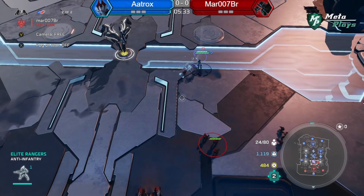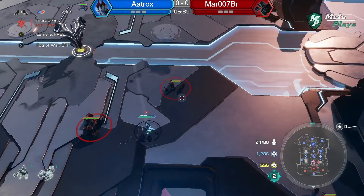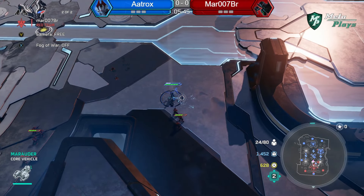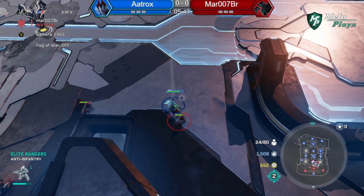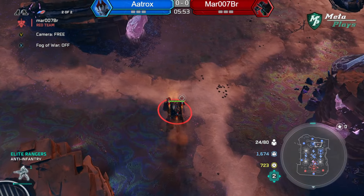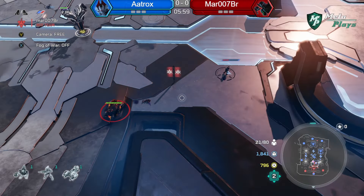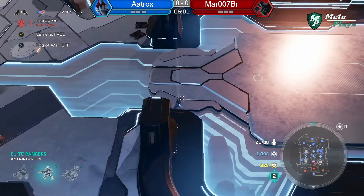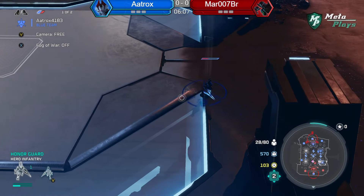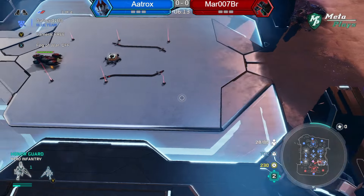We have the Honor Guard still picking off Rangers here one by one, just getting some slow damage. Mar is sending a weird Marauder to one of the minis on the other side of the map. The shield on the Honor Guard has gone down — oh it's at half health. He can cloak around though — yeah, he does that walk sometimes, the moonwalk.